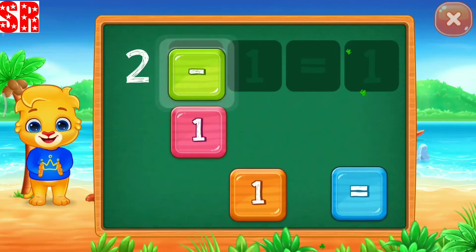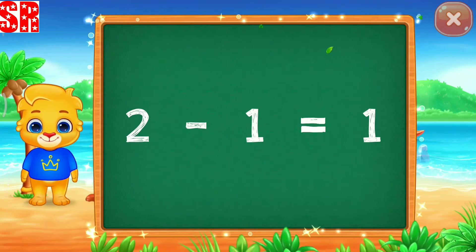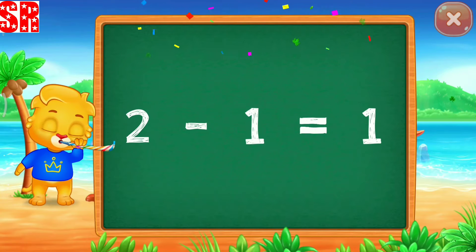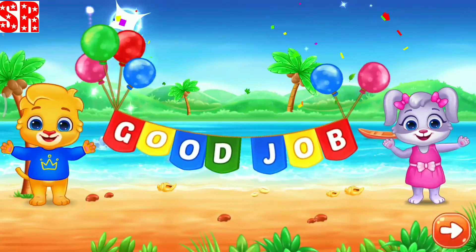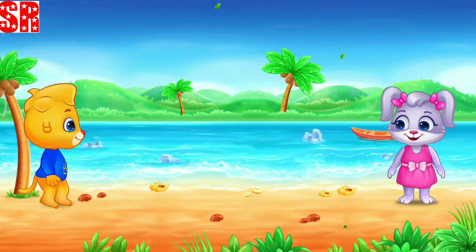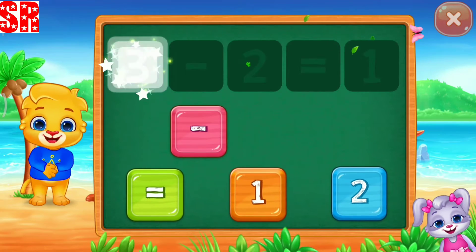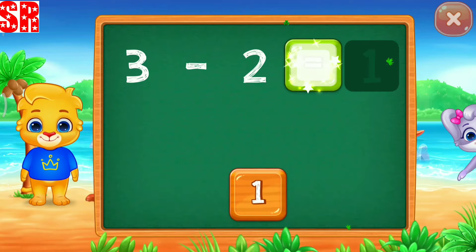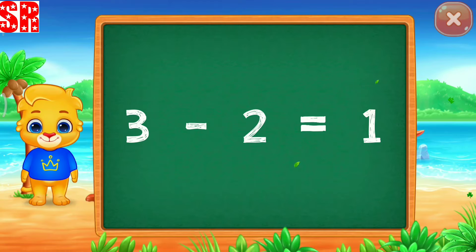Two minus one equals well done. Hooray! Two minus one equals well done. Three. Good job! Three minus one equals two. Good job! Woohoo! Three minus two equals one.